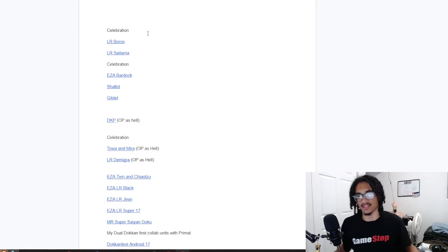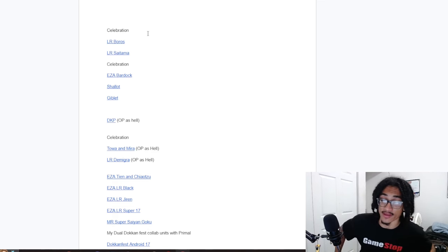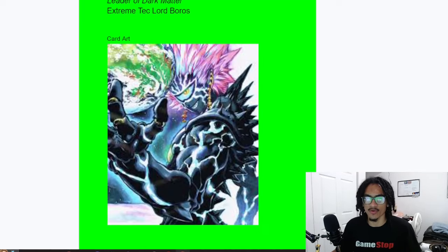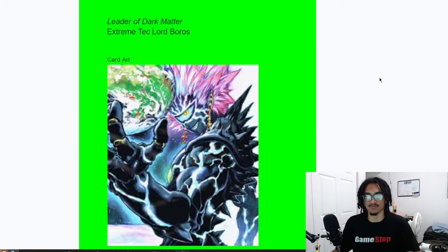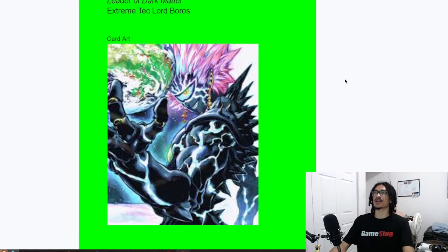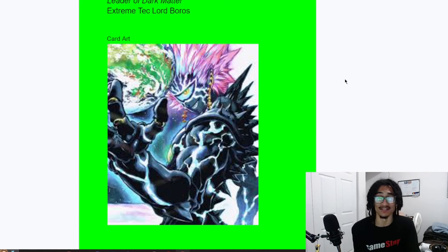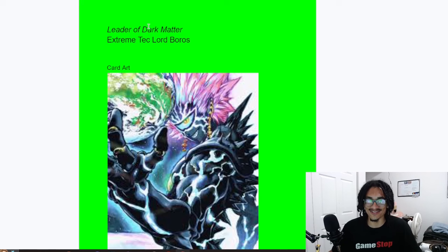We're going to look specifically at LR Boros — I only review one card per session. I already pulled up his 200% scope before recording, picking the first unit at the top of the list. Boros is from One Punch Man; if I remember correctly, he's the final villain and Saitama fights him at the end of season one. Leader of Dark Matter — cool card art, by the way, this would be fire if animated.